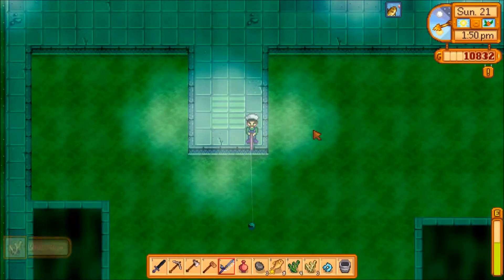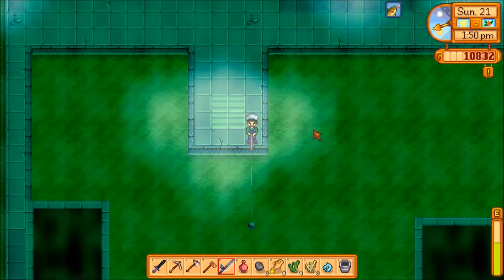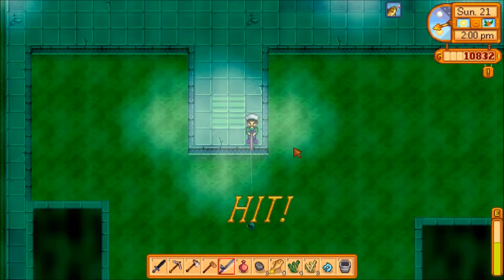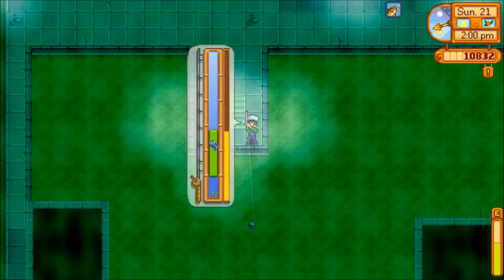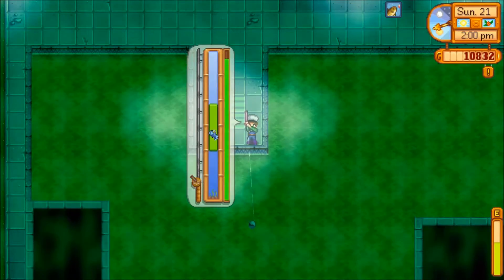Last but not least, the Mutant Carp. The Mutant Carp can be caught in the sewers in any weather and any season. It sells for 1000, 1250, and 1500 gold respectively. You can catch them anywhere in the sewers.